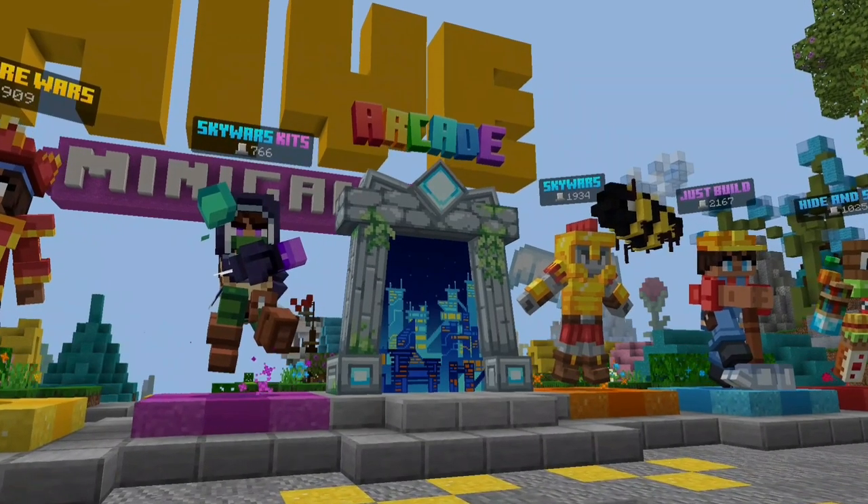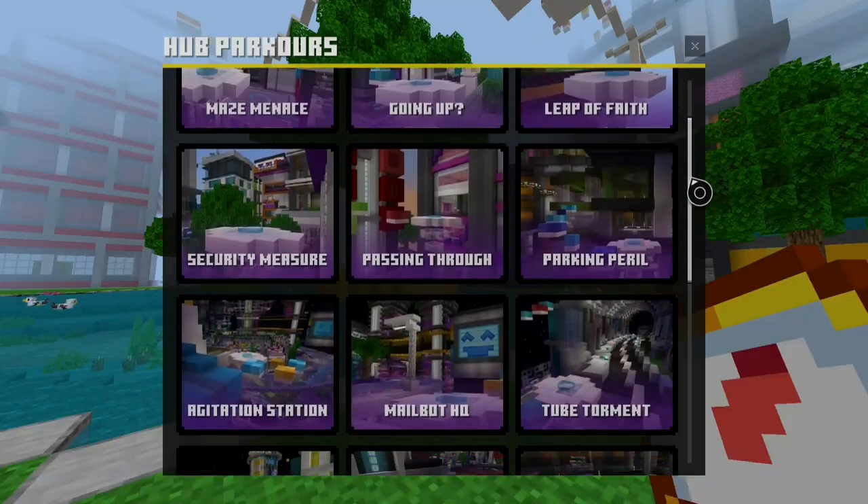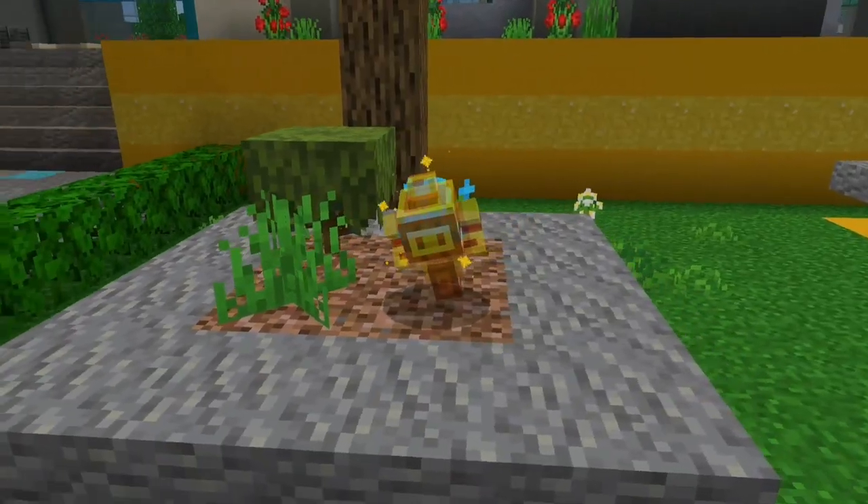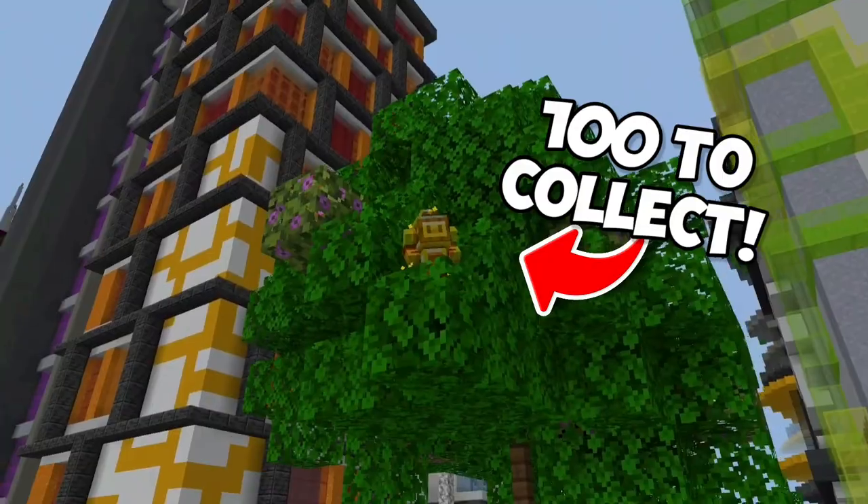Remember this video? Well, I'm doing it again. The arcade features a glorious portal to an enormous modern-looking hub with 16 parkours, 3 hub games, and 4 minigames. On top of that, a scavenger hunt with 100 golden mailboxes to collect.